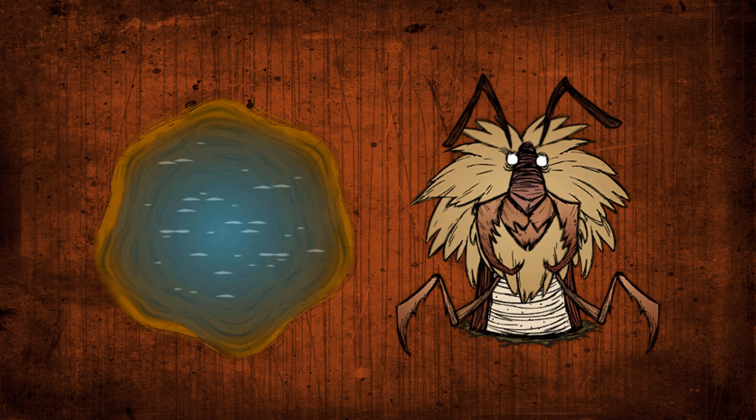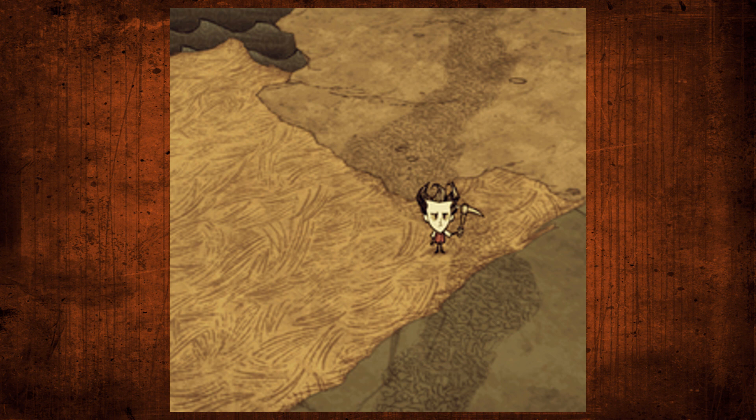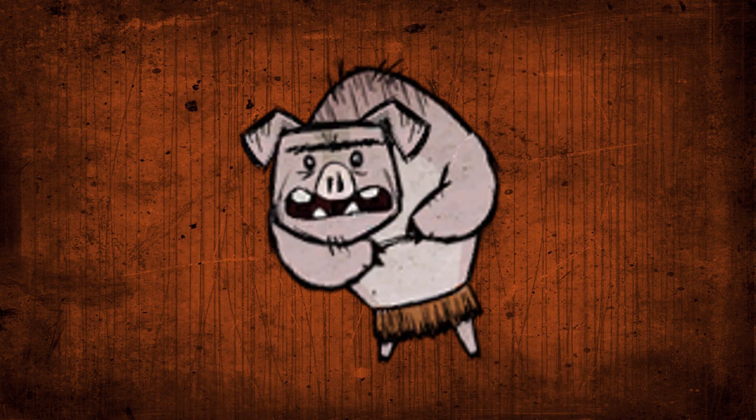Tip 11: The oasis desert is a bad biome to base in, and only noobs base there, generally because they are scared of the caves. Tip 12: Follow paths when exploring. They will often lead to important places like the pig villages, and some things can only spawn next to paths, such as Chester's Eyebone. Tip 13: Pigs are food, not friends. Kill them any chance you get.